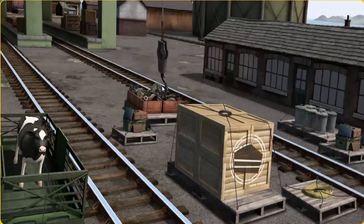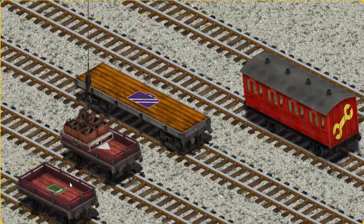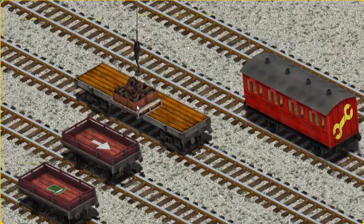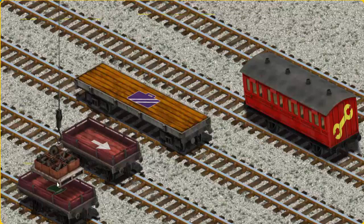Help Cranky find the engine parts. There you go. Let's lift and load. Now the cargo must be loaded. Show Cranky where the red flatbed with the picture of a green top hat is. There you go.